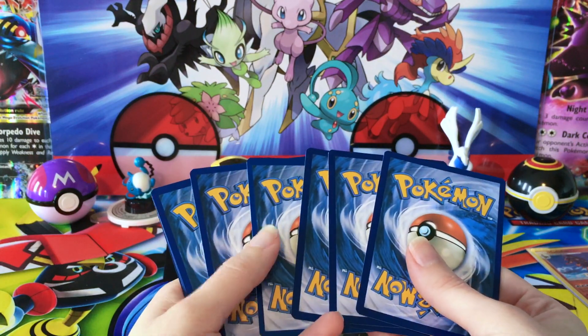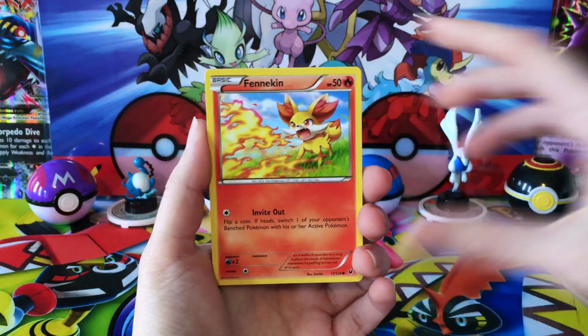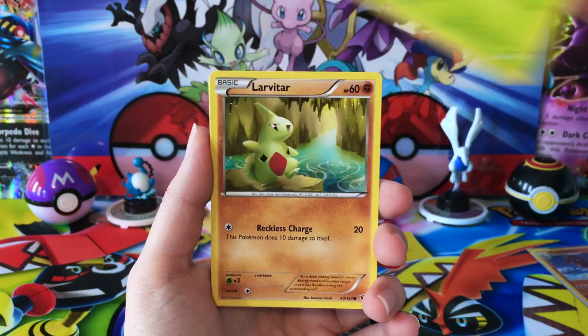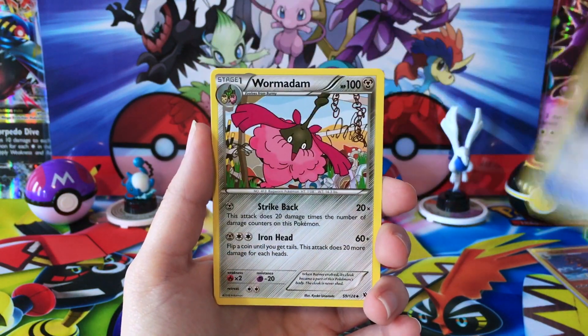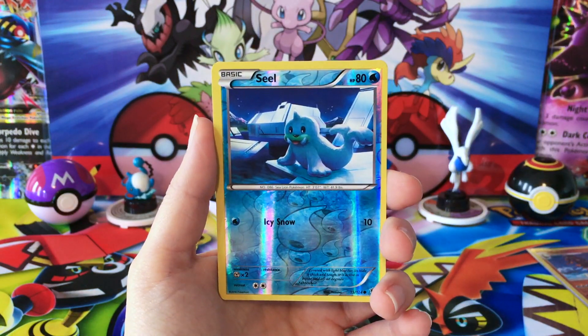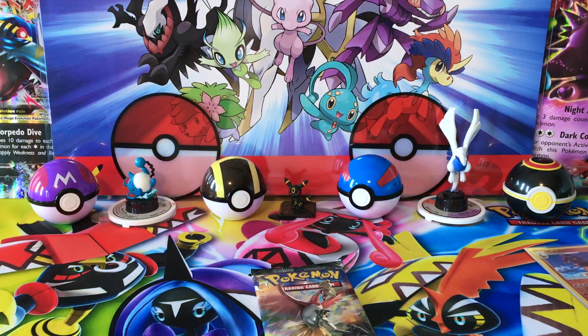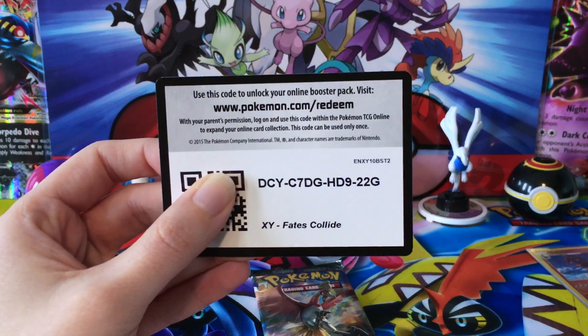Squirtle, trying to make up for the lack of pulls here. We've got a Fennekin, Seel, Weedle, Larvitar, a Bronzor, Alakazam Spirit Link, Fossil Excavation Kit, Wormadam, Reverse Seel, and a regular rare Aerodactyl. It's looking like it's good that we had that happen, because we are not having much luck from these packs.